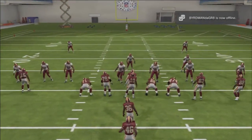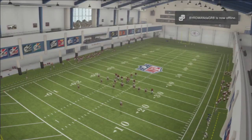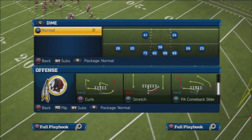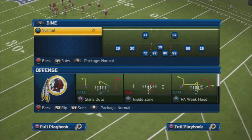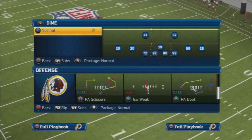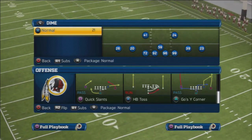The other formation I would definitely take a look at is iForm Normal. This would probably be my true power running attack. So if you take a look, you see we have the inside zone — I love that, I'll tell you why in a second — and we have the halfback stretch. Of course that's great. The iso weak, the halfback toss.